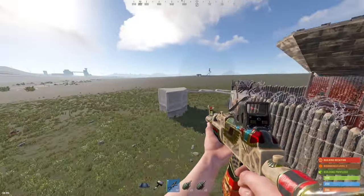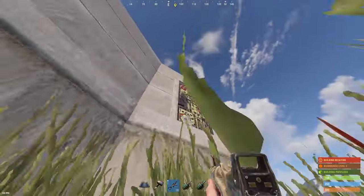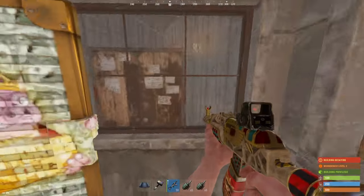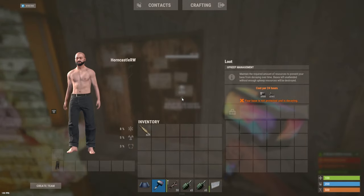We'll start off with the disconnectable TCs. There's only two of them on this base — that was done on purpose. Going to the first disconnectable, you can see it's also a spawn point with a locker. Here's the TC, and the upkeep is very, very cheap. Both TCs, both externals are the same cost.